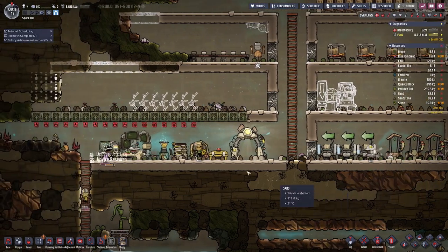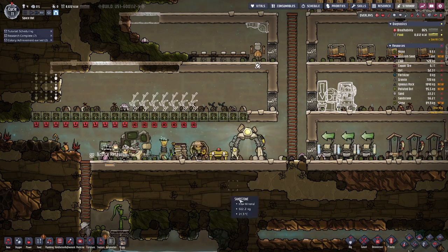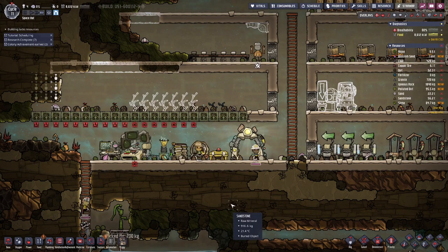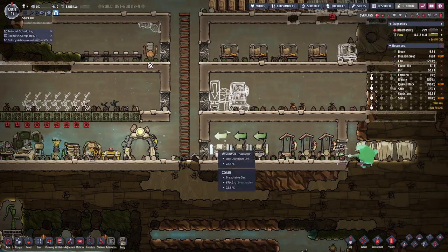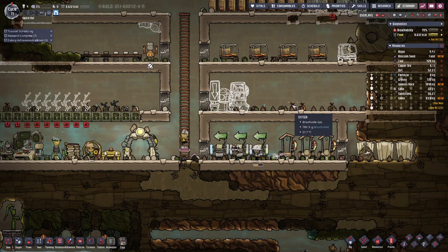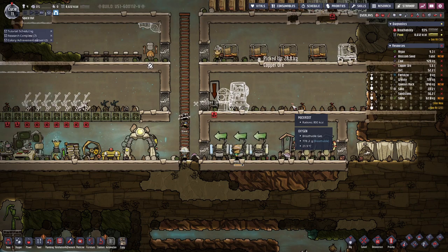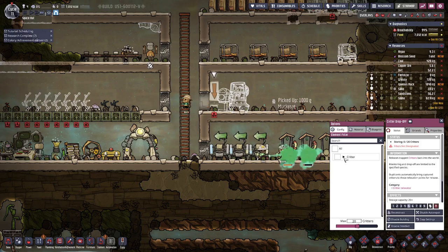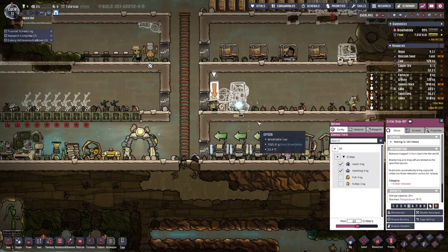We also have now four duplicants because Nils here came along as loving farming and ranching, and I thought I cannot give up on that opportunity, because we need a rancher to ranch all our animals. I'm not so sure if we will ranch all variants of the animals — for some we will for sure, but I don't plan to focus on getting all the different variants. So let's set up the drop-off here.